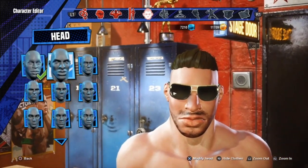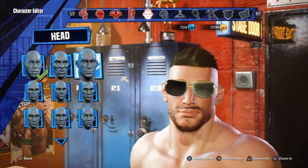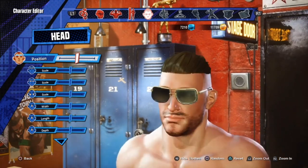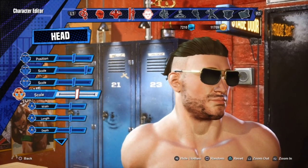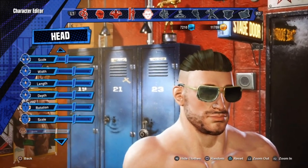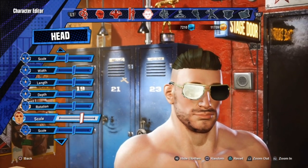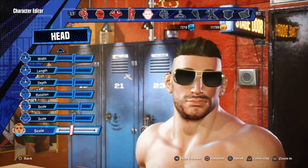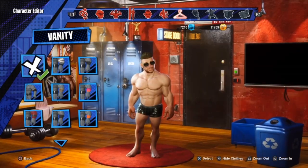Now we go back to the head and select the third one in the first row. You don't actually have to change anything from this point, but you can make minor adjustments if you'd like. I'm just going to adjust the scale of a few things. That's why I love characters that have eyewear or masks — you really don't have to mess with the face at all; it hides the imperfections and limitations of 2K Battlegrounds.